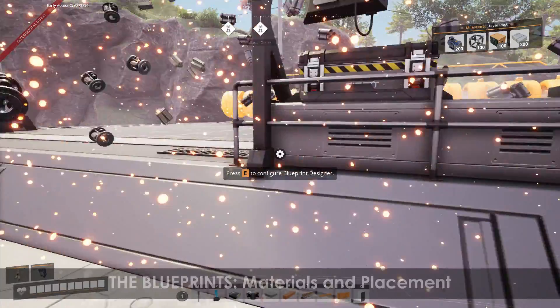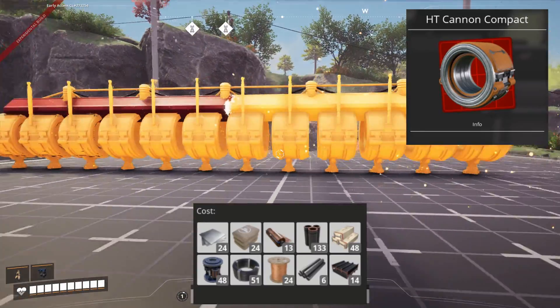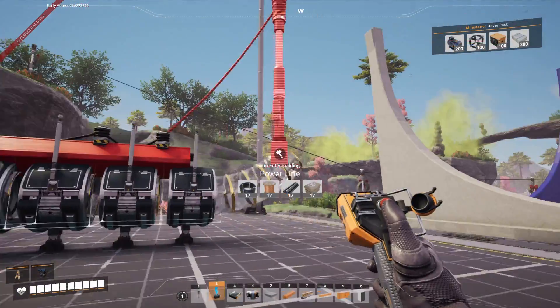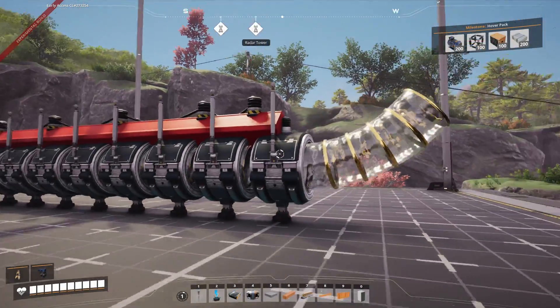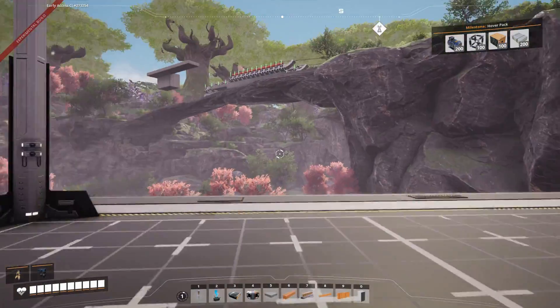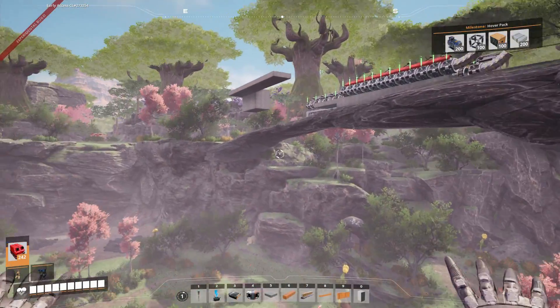This is the single blueprint cannon — materials are listed below. For this one, you just connect the front power to wherever you need. That's it. These things are great — I use them everywhere.